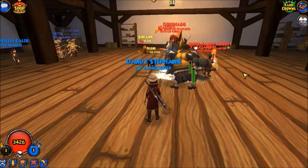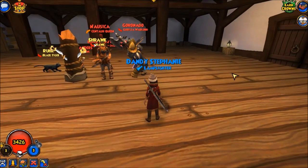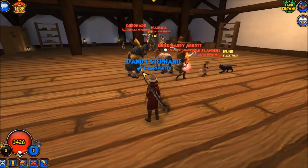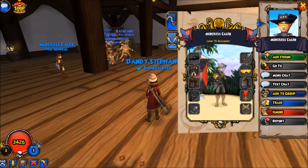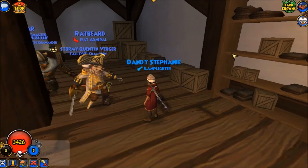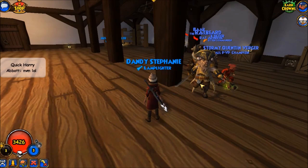If Quentin manages to get Harry's health down before he can execute his attack plan, then Quentin is going to win this match. Bar's summons are continuing to chip health away from Harry's team. Quentin is moving his team into the corner — he can barricade if necessary, and the reason why he's putting Ratbeard in front is that Ratbeard has First Strike Three. Harry is waiting for the pet to spawn before he fogs.